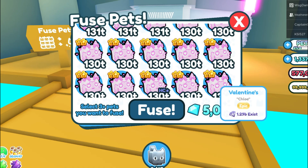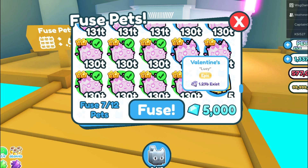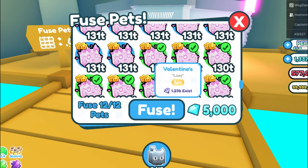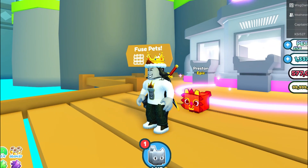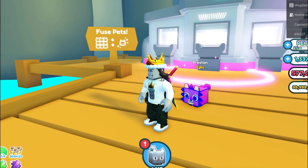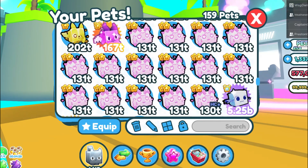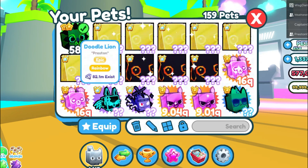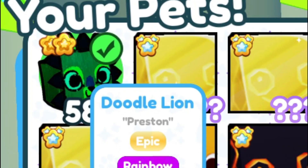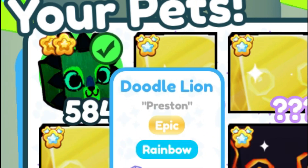The next fusing method is for the Valentine's Cat. Let's try 12 of these. We got the Lion — the Rainbow Lion. Basically every pet I have got from this fusing method has been the Rainbow Lion. Let's check these out — the Valentine's Cat is 131 trillion level, and the Doodle Lion Rainbow is 584 trillion level. That is a really good pet.